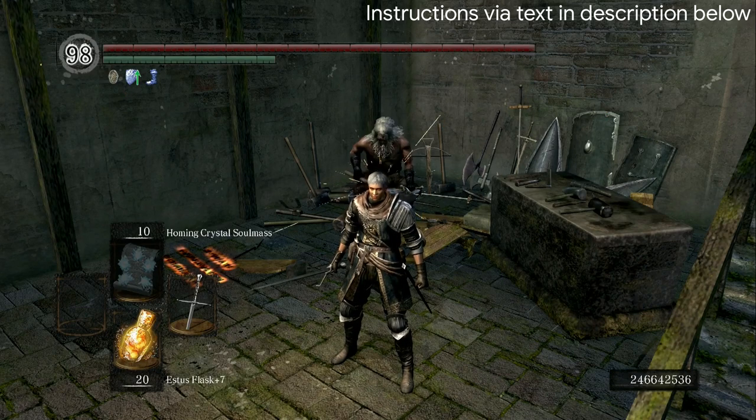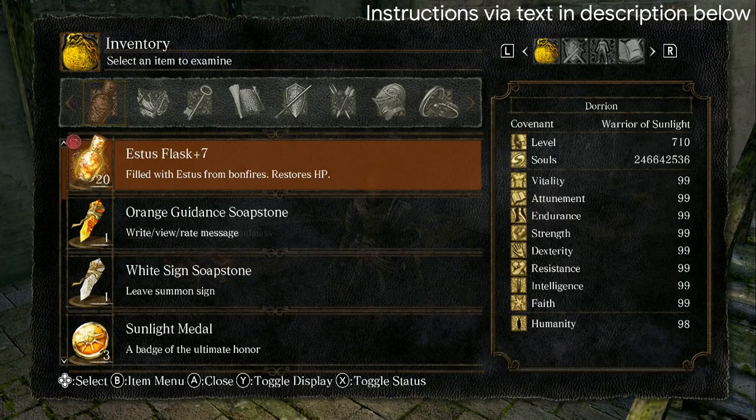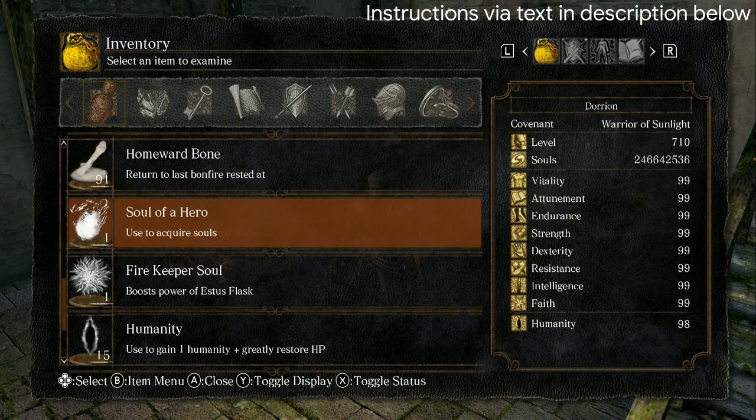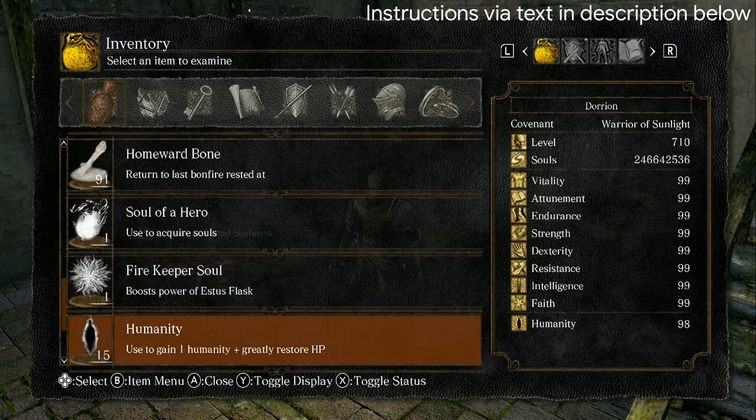Getting started, we're going to do a few things. The first thing is we're going to locate which white soul or humanity that we want to dupe. This dupe only works on white souls, not boss souls or humanity.